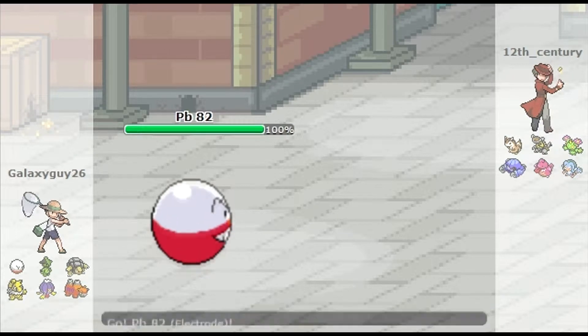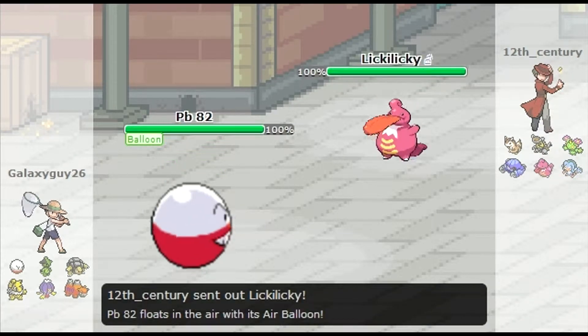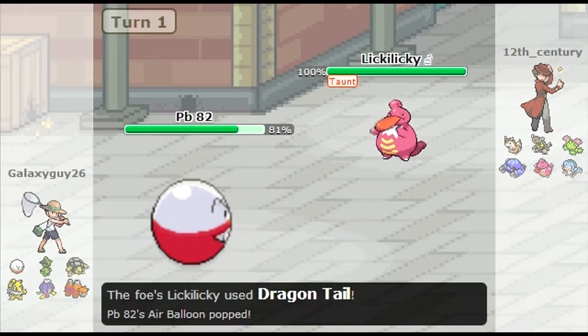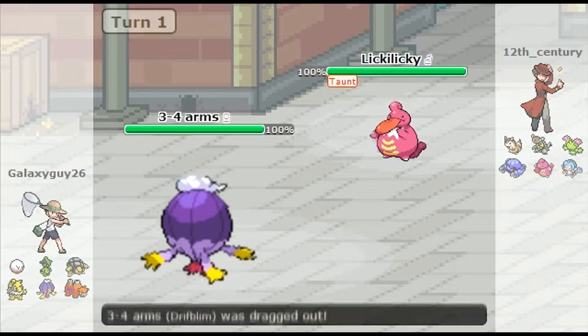So I lead with my Electrode, PB82, my lead. He starts off with this Lickylicky, and I hate this thing so much. So I just start with a Taunt, because I've played these things before and they just Dragon Tail, Wish, Protect.